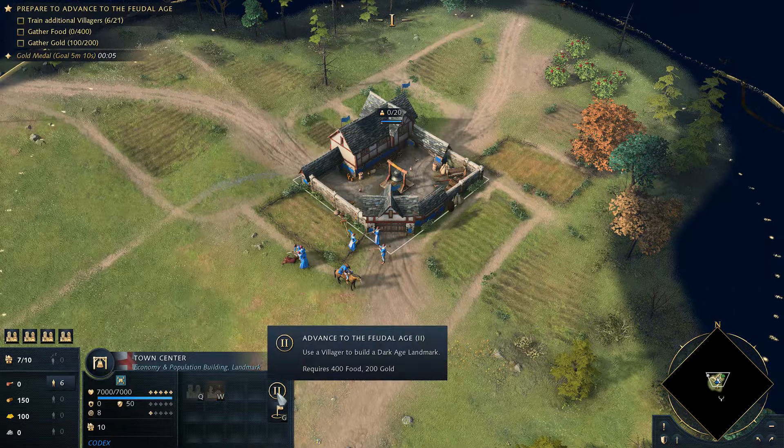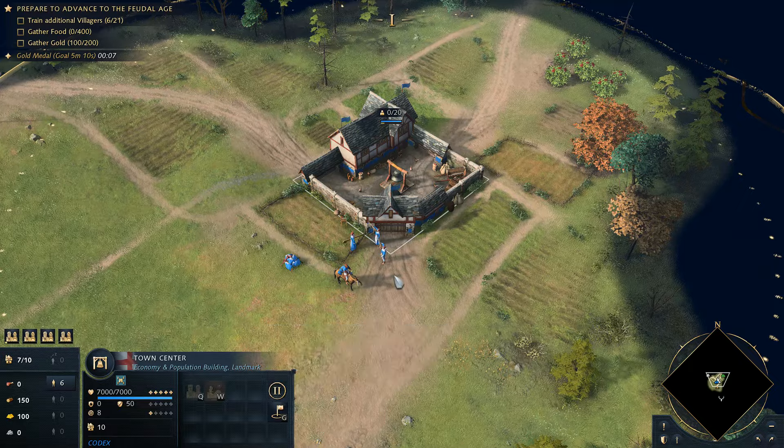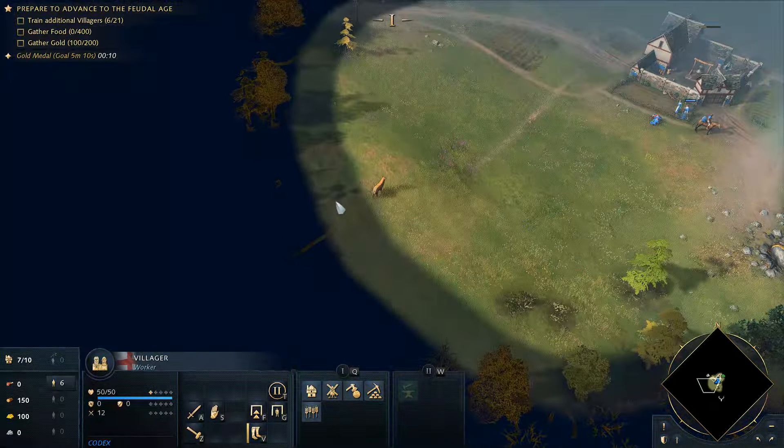Start by ordering your existing villagers to gather food from sheep, then queue up additional villagers at your town center.